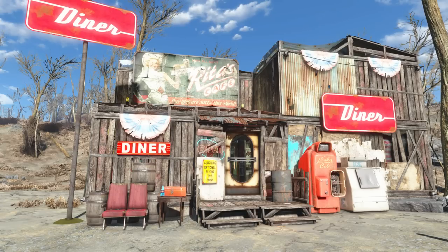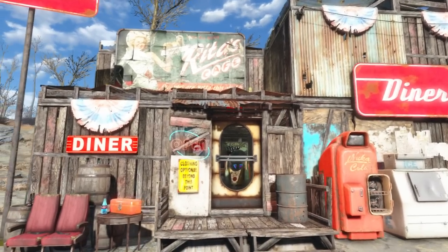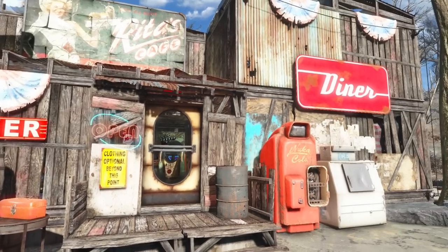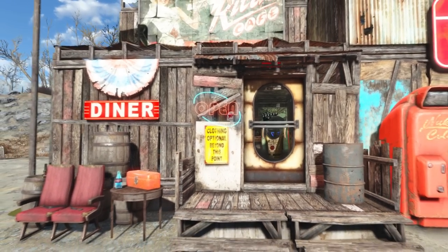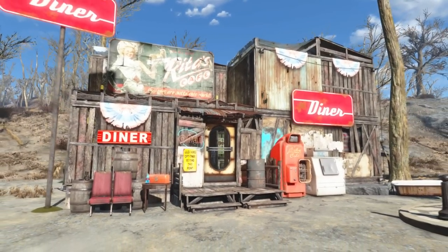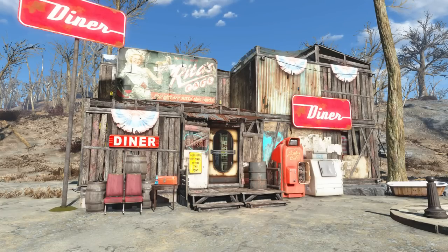On the outside you can see there's quite a bit of advertising — there are three diner signs, and in reality all you would need is one, but this place is really trying to pull in customers. There are also some cool knickknacks around here, and probably my favorite is this yellow sign that reads 'clothing optional beyond this point.' There's also the more common open sign, which gives the build a bit more of a restaurant feeling.